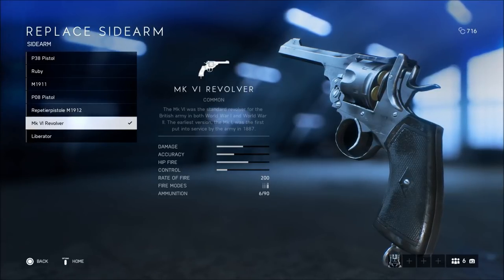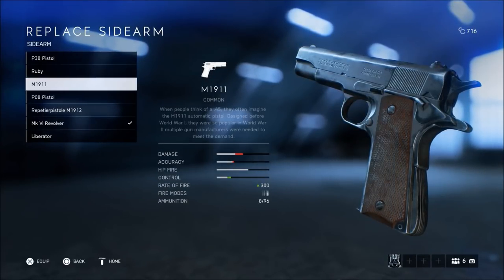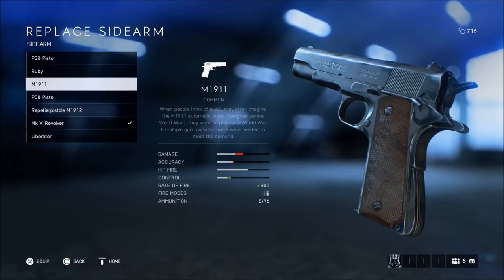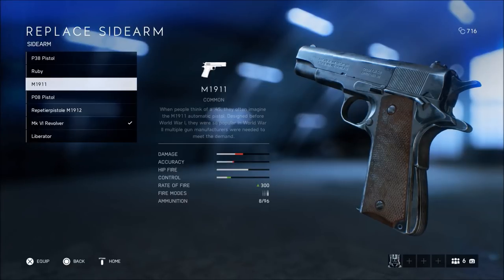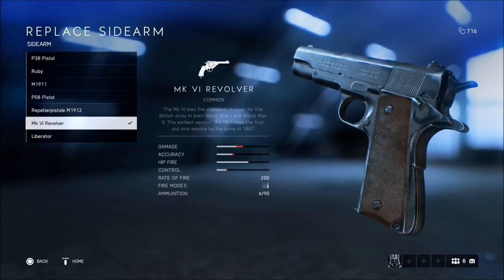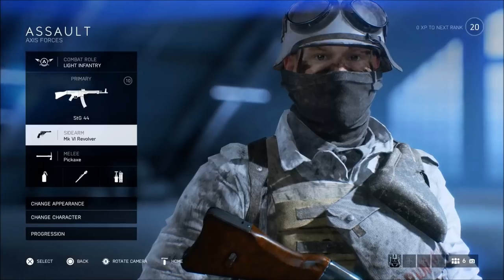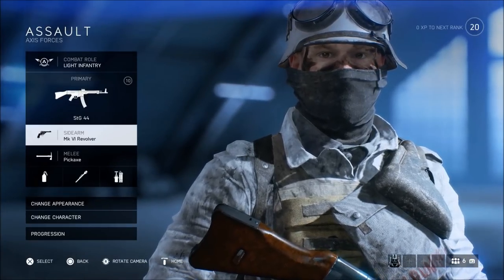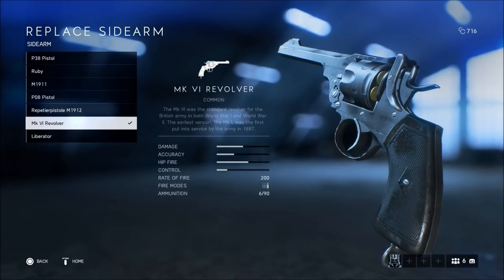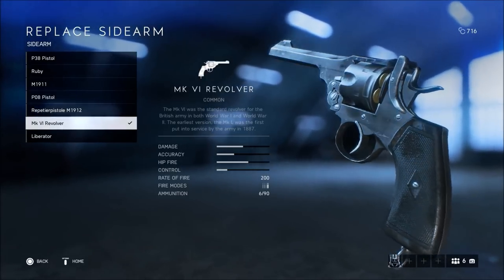I haven't really tried the hip fire out, but it is a very high hip fire stat. The P-38, M-1911, and P-08 are all just very, very unreliable — you'll get a kill here and there, but if you're ever caught in a situation where your primary weapon is out of bullets or you're missing too much and have to switch to your secondary, these guns are going to 100% let you down. That's why I go with the revolver — you can get one headshot and then kill the opponent. I recommend you go with the revolver only because it does the most damage and it can save you in some situations, but most of the time sidearms will let you down, so just go with the most powerful one.